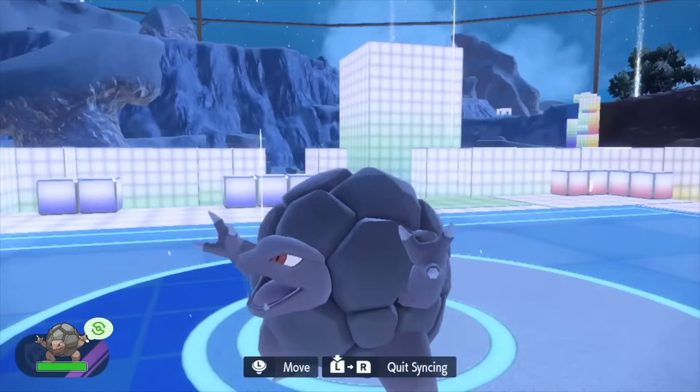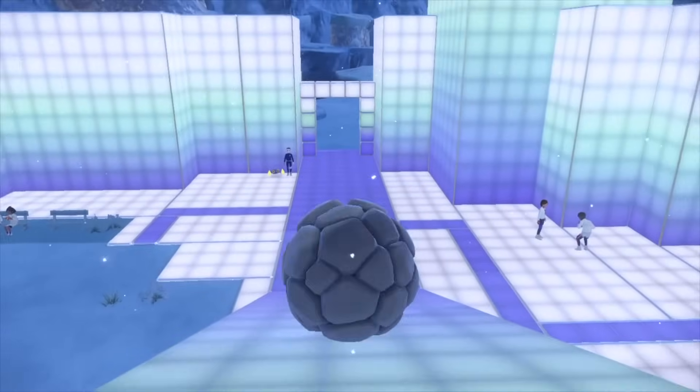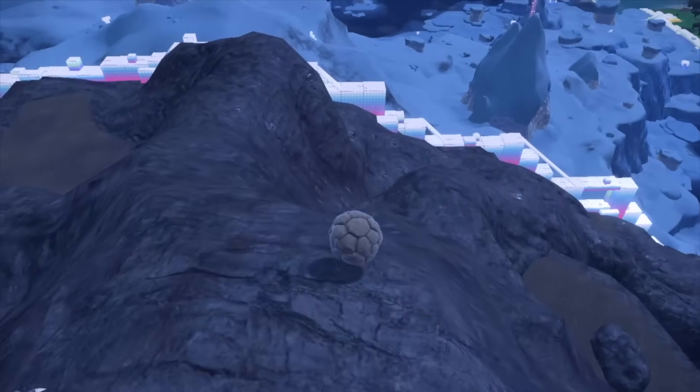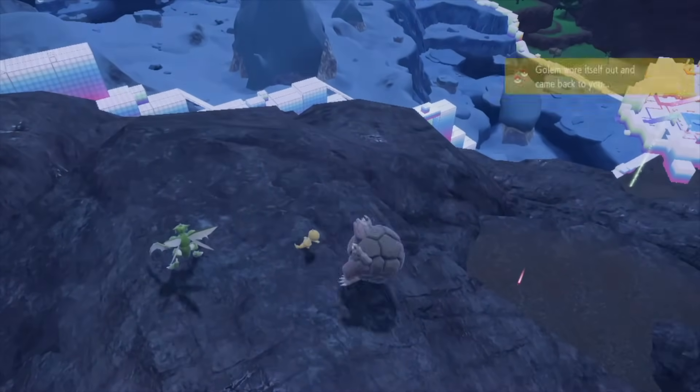This time we've got Golem. Golem, as we all should know by now, has the ability to roll, and his rolling animation did not disappoint — especially after I climbed onto a mountain and tested out his roll. What I love about this animation is that he doesn't stop rolling, even with rugged terrain in the way.